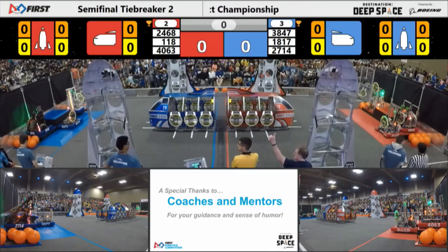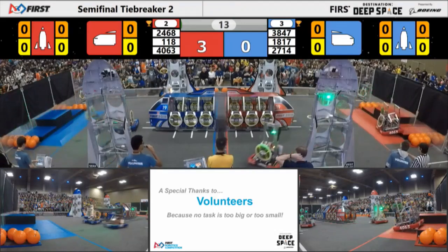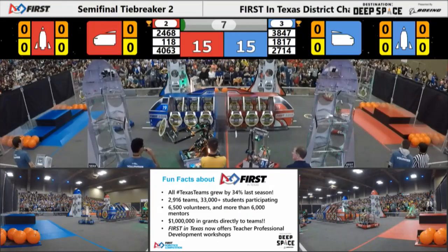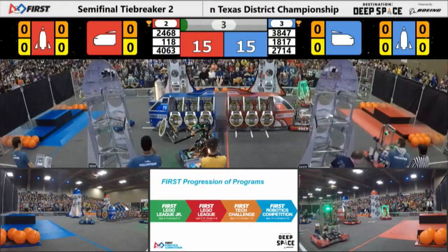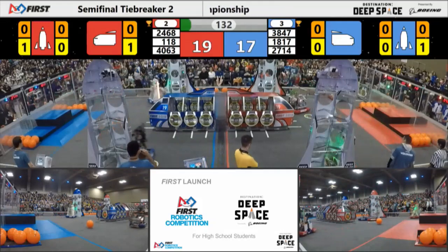Space Explorers between the lines in 3, 2, 1, go! This match is for all the marbles right now. 2-4-6-8 and 27-14 both lining up on a rocket. 2-4-6-8 delivers their hatch panel. 18-17, Yano Estecano delivers their hatch panel. Spectrum delivers their hatch panel. And Tricks Up for Kids delivers their hatch panel. Beautiful, beautiful sandstorm period.